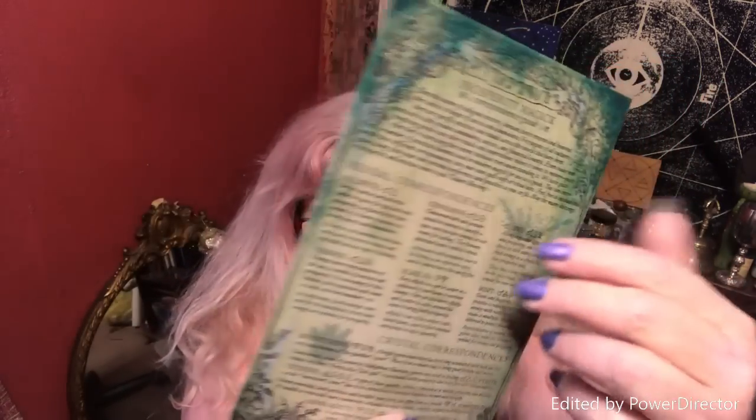Last but not least, I have a prosperity magic corresponding guide with all the information for everything in the box. And there is a spell! Let me read it: 'Harvest is high, so hear my plea — bring increased abundance close to me. As this candle burns with fire, draw success and fulfill my desires. As this flame melts the wax, may my will manifest the things I lack. With thanks I banish scarcity — as this burns, so mote it be.' We've got to do that spell really soon — let's commit!